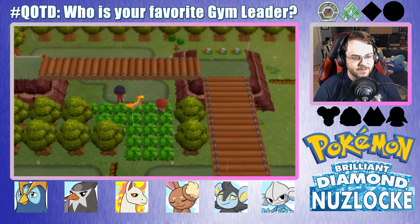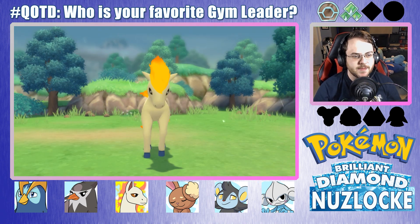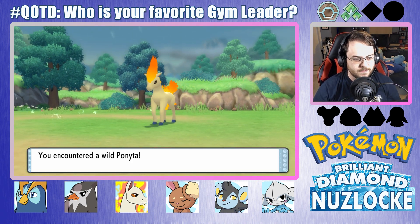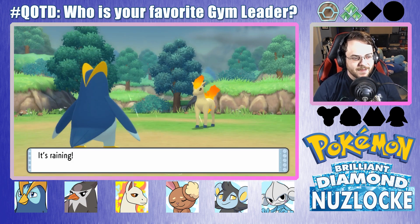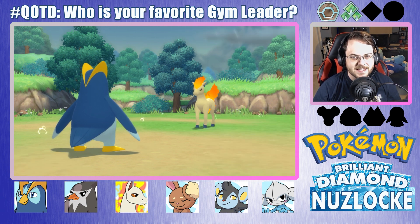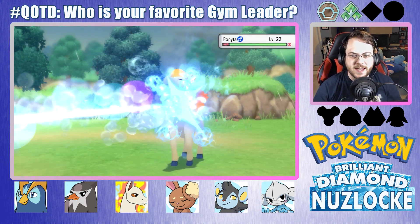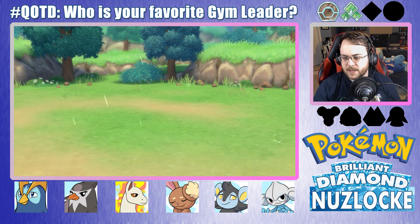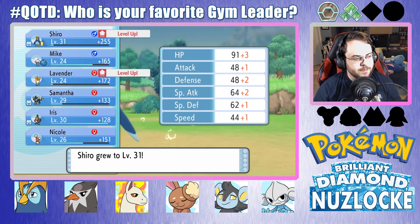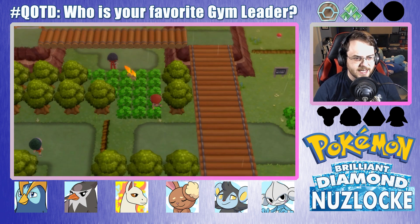Lavender's still following us. I'm going to have Lavender follow us for the rest of this episode, and then next episode we'll swap to having somebody else follow us. Unfortunately, I cannot run away from wild Ponyta — they're just too fast. That's fine, because I can still knock them out in one hit and get some nice XP. I'm probably going to need to grind up before I get to Maylene anyway, although my Pokemon are leveling up a little faster than I expected, so maybe we'll be fine.